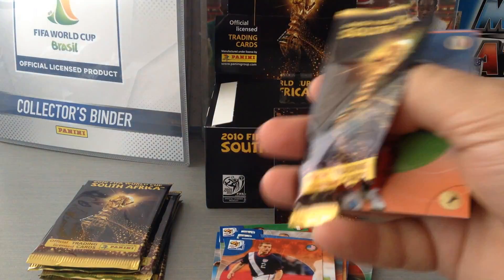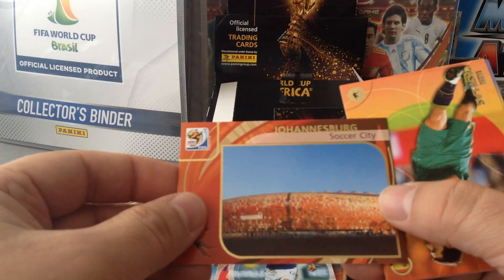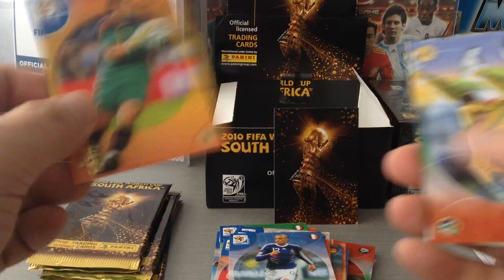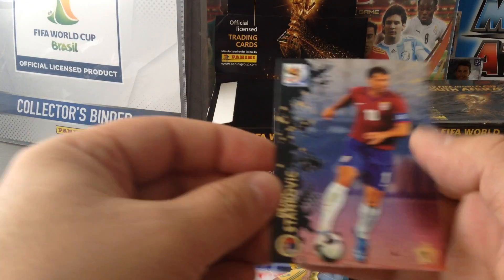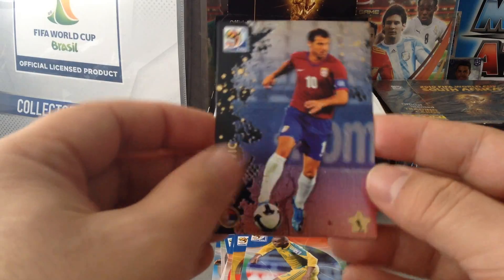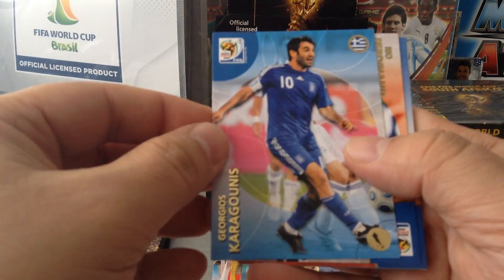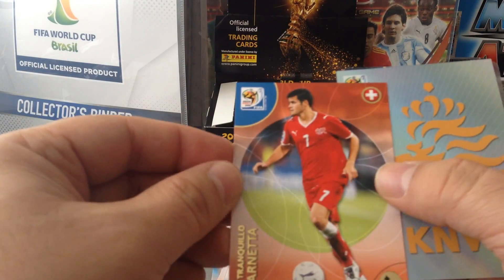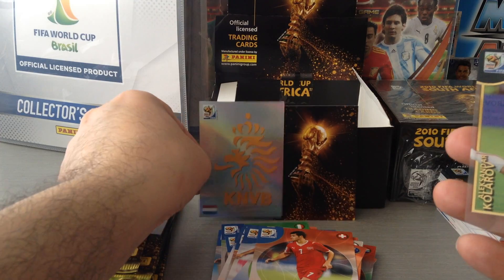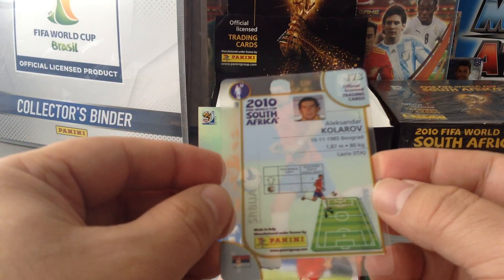Carrying on — Thierry Henry. Johannesburg Stadium. Iker Casillas. McCarthy. England logo again. And Stankovic for Serbia — nice rainbow card. Carrying on for Greece. Ferdinand for England. Harry Cuell. Barnetta again. Holland logo. And Kolarov ultra card for Serbia. Lovely, number 173.